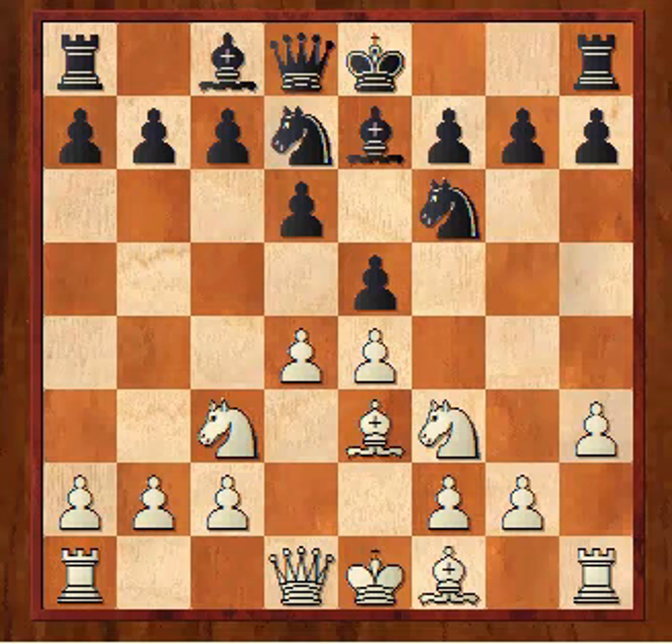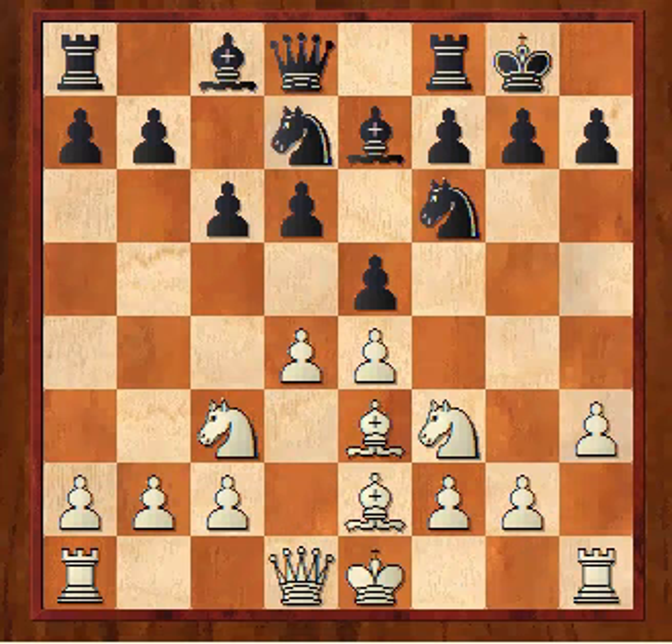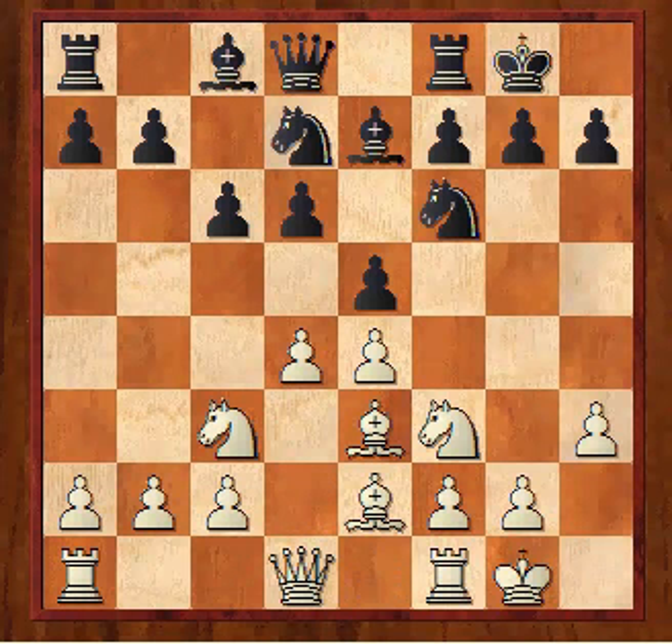I put the bishop on E2, because if you put the bishop on C4 it can be hit by stuff like B5. Both sides castled — I castled kingside in the end. I don't think my setup is very aggressive, so it doesn't justify queenside castling.